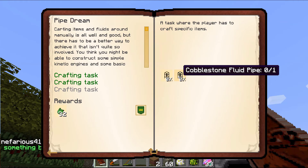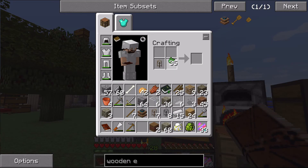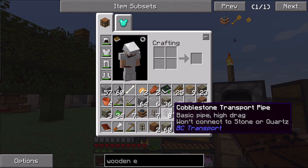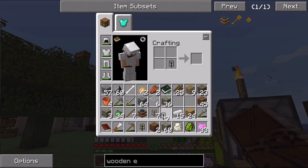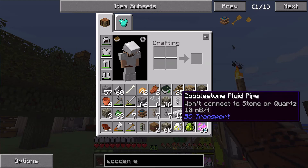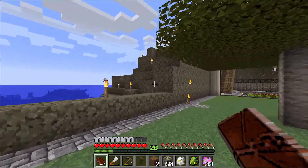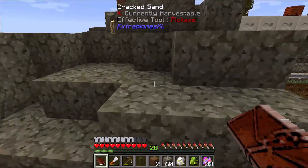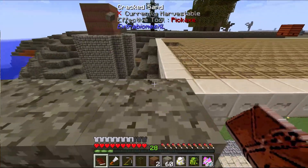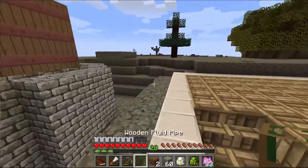Now I need to do the crafting tasks — basically combine one of each of these pipes with the water sealant. This creates a waterproof pipe, which is very cool. We get extra pipe sealant; it's not a big deal — you just grab cactus and convert it into the sealant.